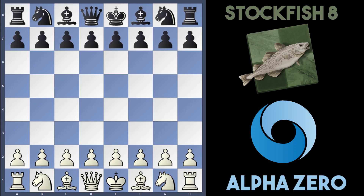Hey everyone, it's SmitePantsChess and we've got a nice game between AlphaZero and Stockfish 8 today. This game was played in 2018, AlphaZero was playing white, Stockfish was playing black.